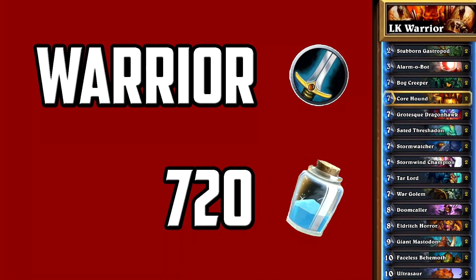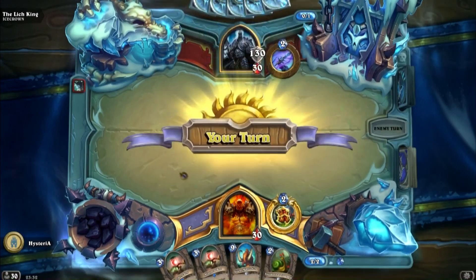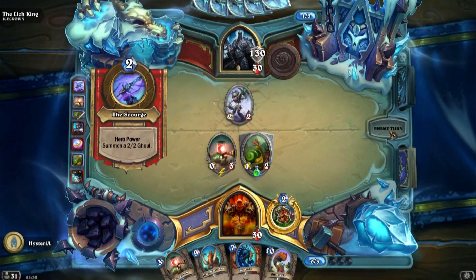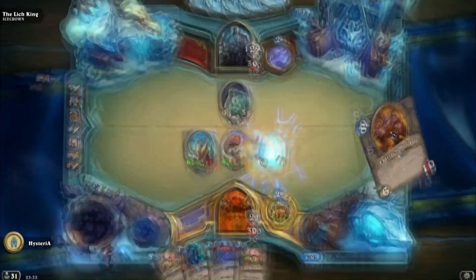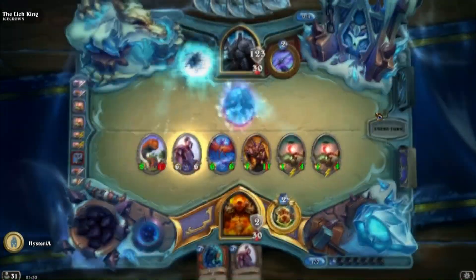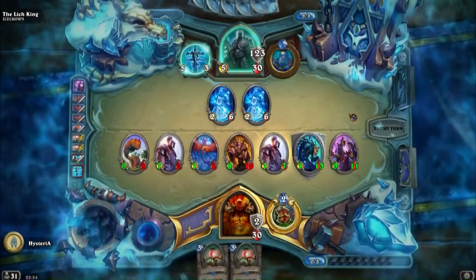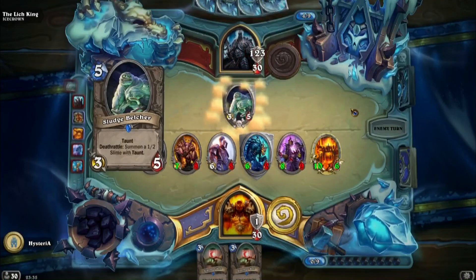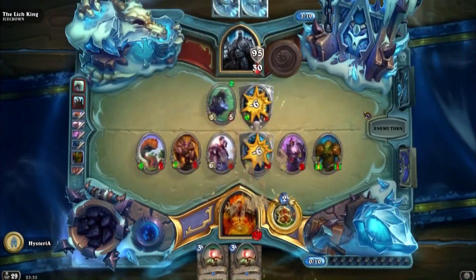We managed to beat the Lich King using a warrior deck that only costs 720 dust. However, the fight is quite hard, so if you have some bigger legendaries I'd recommend replacing both war golems and core hounds with them. For this deck to work properly, you need a turn 2 Stubborn Gastropod into turn 3 Alarm-o-Bot that pulls one of the big minions in your hand onto the board. Then you keep dropping the Alarm-o-Bot to fill your board with big minions. Once you reach turn 10, you want to drop a 7-drop along with the Alarm-o-Bot to maximize the amount of power you get on the board each turn. The fight is still quite hard, so you need to trade efficiently and smack face as often as you can.